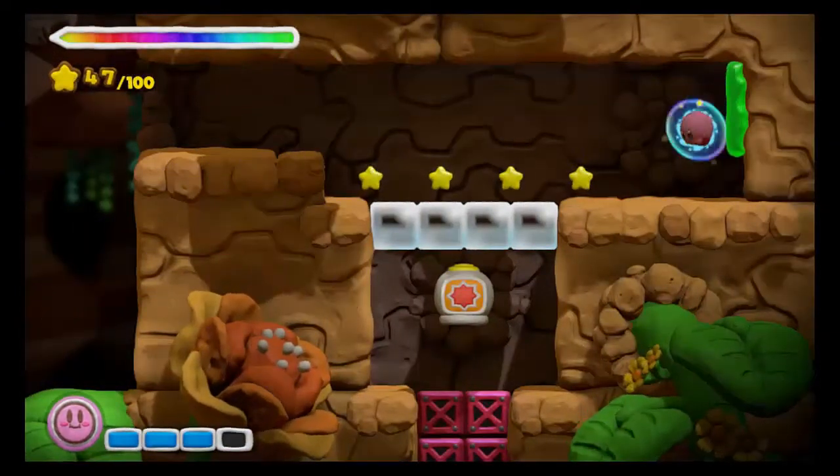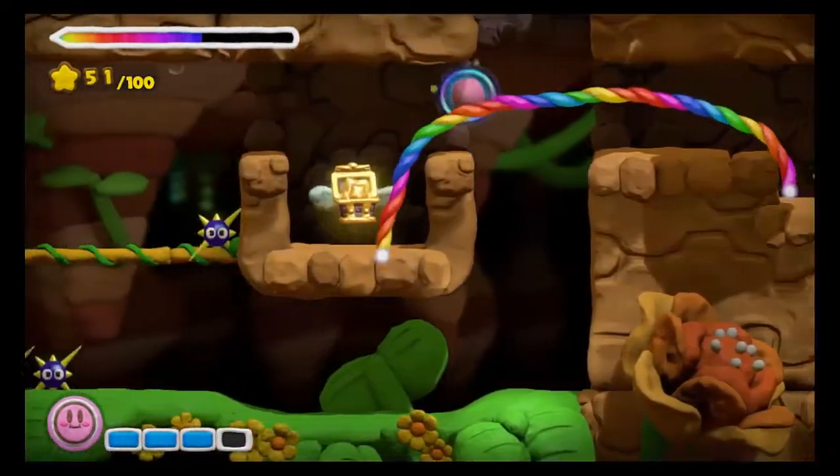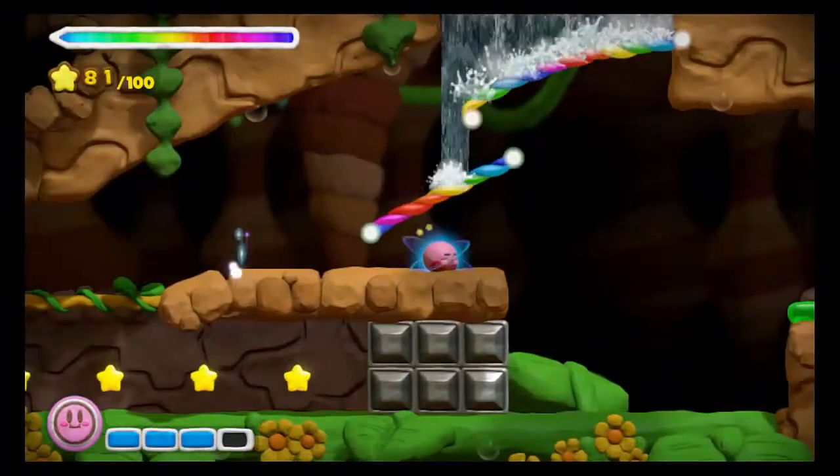Now be careful with these blocks down here above the cannon. They do disappear when you touch them. You don't want to fall in that cannon or you'll have to restart the level to come back and get this chest. So grab the chest and then head into the cannon and go to the next area.